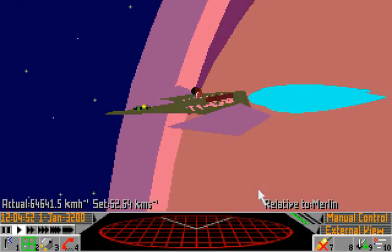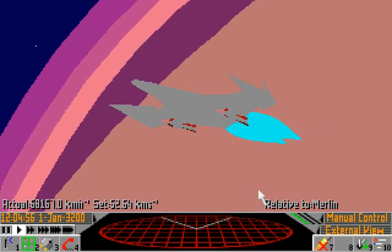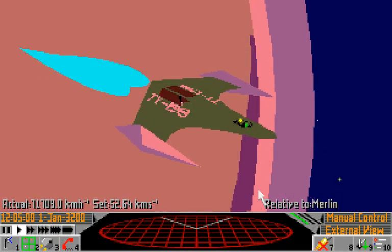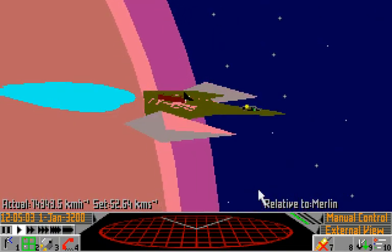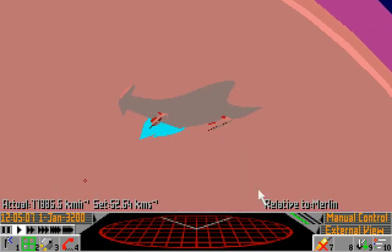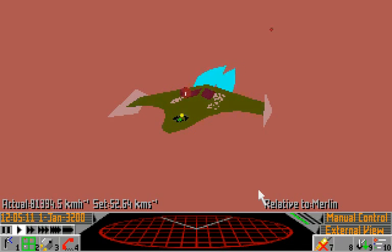We can see the edge of the atmosphere here as we're accelerating fast outside of Merlin's atmosphere. Although you can tell we're still in the upper atmosphere, because you can hear the wind howling, it doesn't have any real effect. Without the atmospheric shielding on this ship, we'd be toast — but fortunately that comes as standard in the Ross 154 setup.